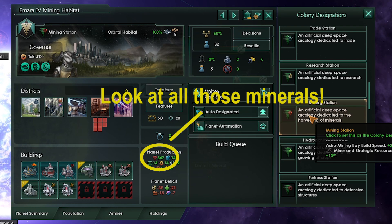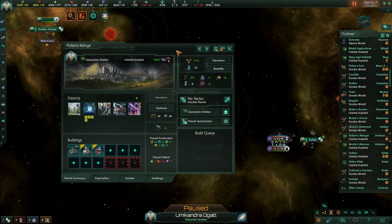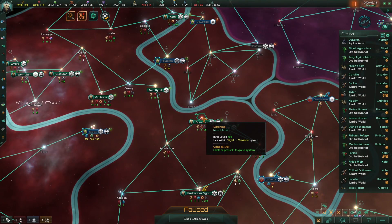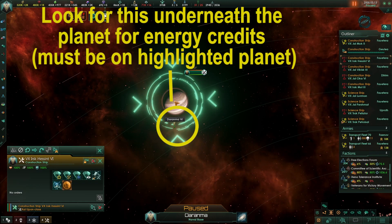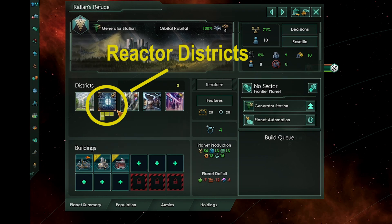You now have a proper mining habitat that when fully populated will net you far more minerals than the planet you built the habitat on was giving you. Next is a generator habitat. These habitats provide energy credits to your empire. To make one, build a habitat on a barren planet with energy credits on it. You know you placed it correctly because you will have four reactor districts available.